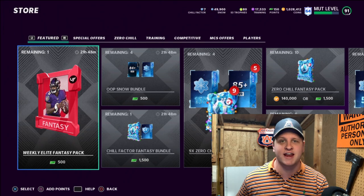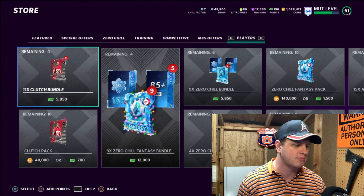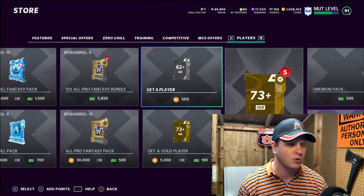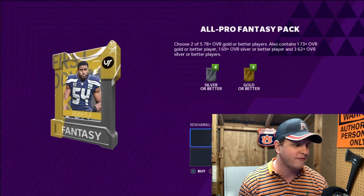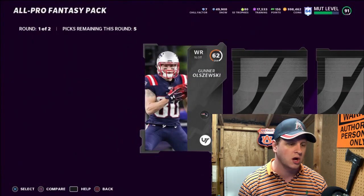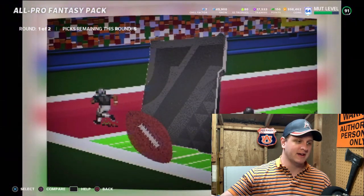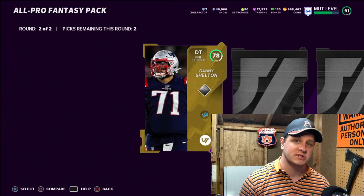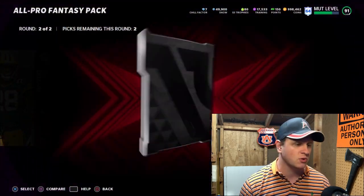The last method — and by far the riskiest — is opening packs. I will pretty much never advocate doing this in Madden because it's gambling. But this is truly the best time to open packs because the market is so high. I really like the All Pro Fantasy Packs — they're only 30,000 coins. The reason to open packs now is because the market is high; when prices fall on Christmas, it won't be as profitable. We'll open a couple and see what we get.